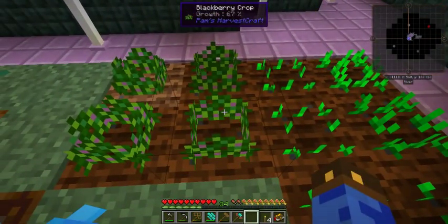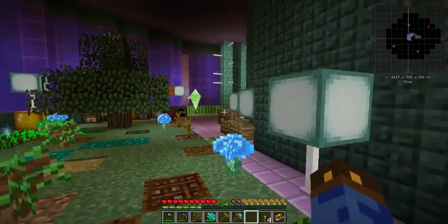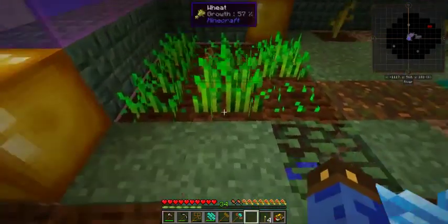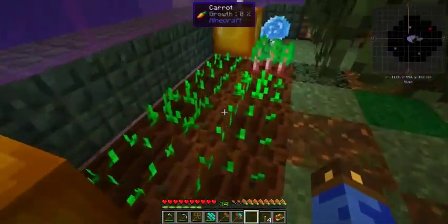Blackberries to produce fruit for: A, my fruit bait; B, the water maker thing — even though I finally realized I didn't need to do that because I'm a silly person; and C, for eating. Potatoes, carrots, beetroots.